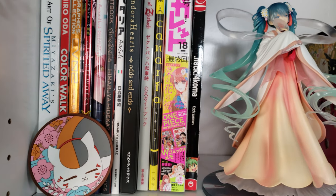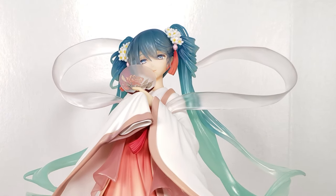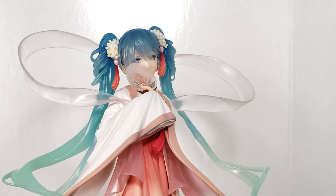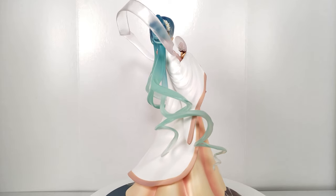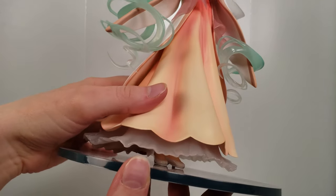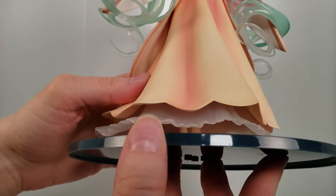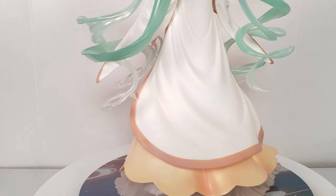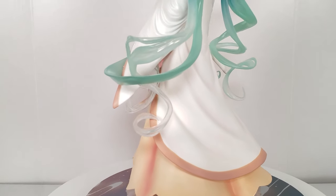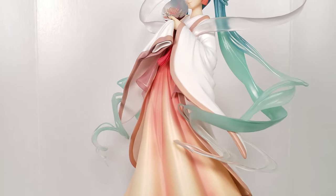First we have this beautiful Miku from Vocaloid in her Harvest Moon design by Good Smile. She's dressed in an attire based on the Mid-Autumn Festival in China. I got her recently and I absolutely love her. The only thing I dislike is that she was difficult to get on the base because you can't really see what you're doing as you try to place her on. I do hope we can see more traditional dress figures of Miku in the future, not just limited to hanfus and kimonos — I would love to see Miku in something like an extravagant ball gown.